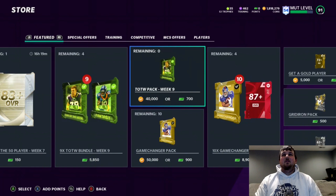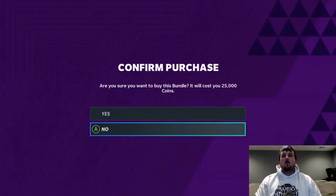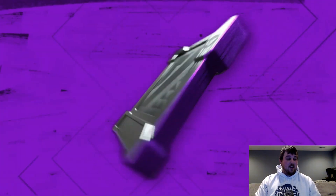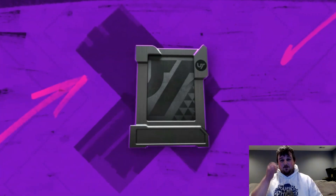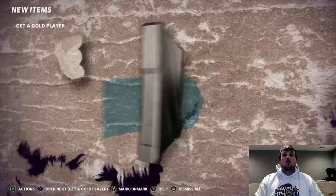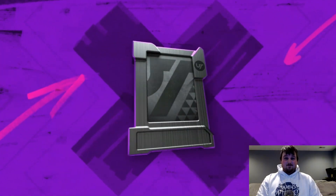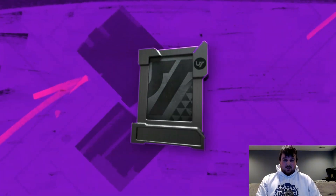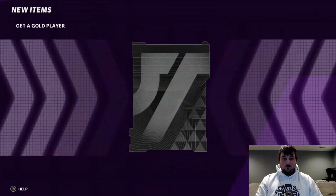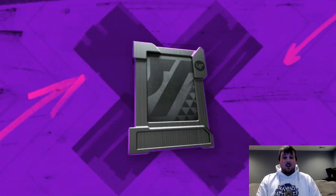We'll open like 10 or 15 Get-A-Golds and then maybe slide over to the sets and see how close we got to completing Matt Burke. We're probably close on the lower ones and just need to pick up like a Jerry Judy or something. We got a Legend pull here — 85 Larry Allen, we'll take that. If Get-A-Golds want to continue to be juiced, we will not complain. It's like our second Bosa pull — we pulled Nick Bosa's brother's base elite, but still — the Bosa boys.